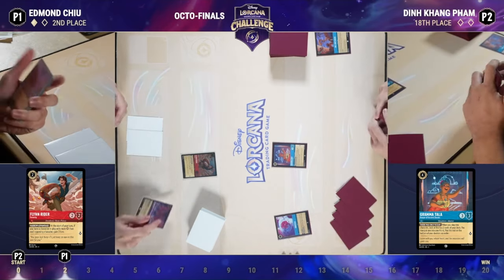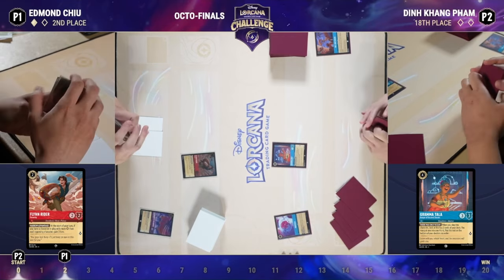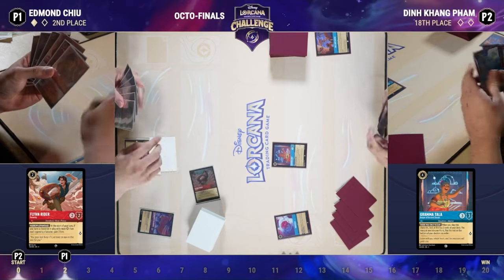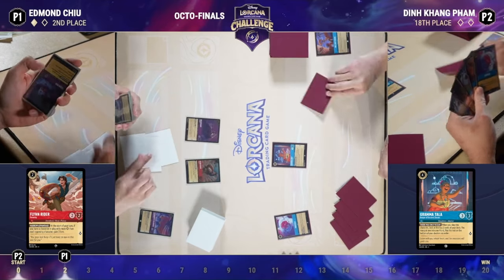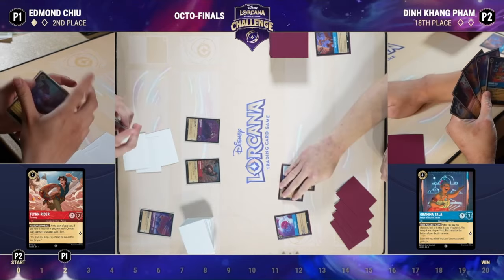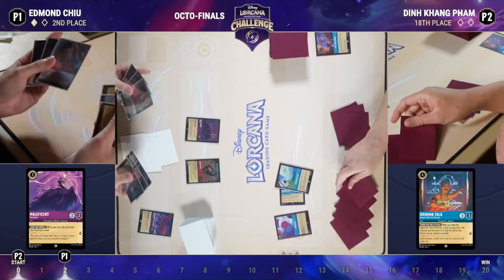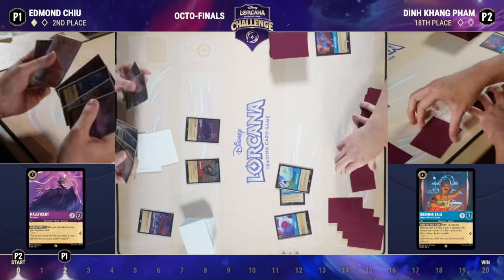Gramatala comes down just in time with Flynn Rider on the field — its ability gives Edmund an extra three lore at the start of his turn if he has a character with more strength. Gramatala is serving multiple roles: helping Din sing How Far I'll Go to ramp next turn and shutting off Flynn. Into turn three for Edmund, a Maleficent Sorceress draws a card, then Gramatala sings How Far I'll Go — we look at two cards, one goes to the inkwell exerted.